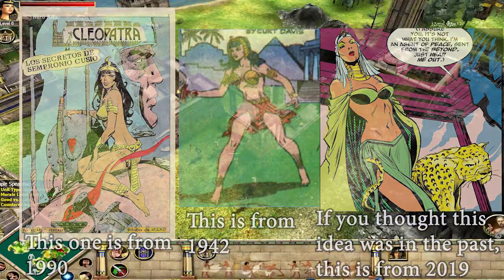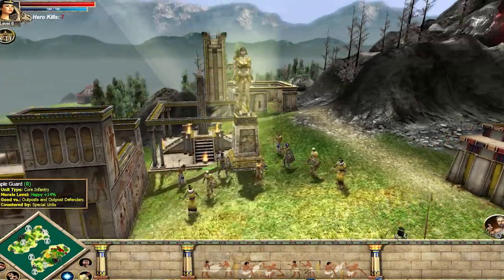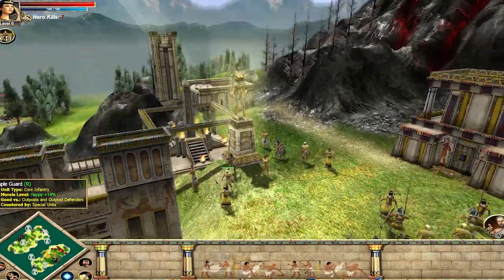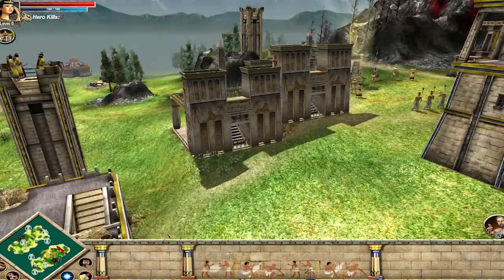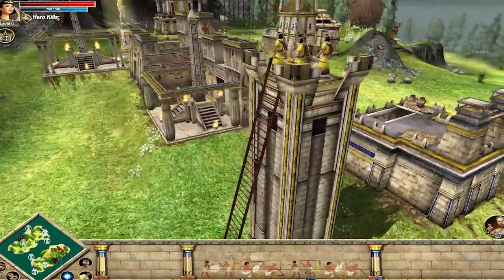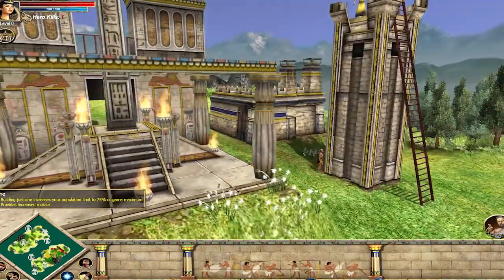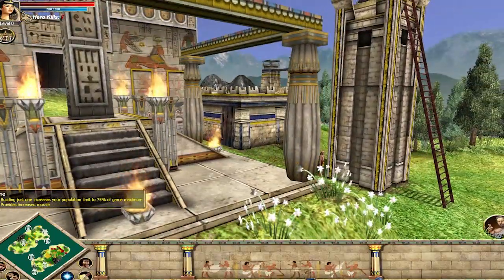Considering that the game has a fictional timeline where Cleopatra is a resistance fighter against the Romans to liberate Egypt, I would honestly say that this version of ancient Egypt works to show Egypt as a concept — and that may be the best way to put it. They are not represented in a way that diminishes them, and are easily recognizable as ancient Egypt in the eyes of quite a lot of people.